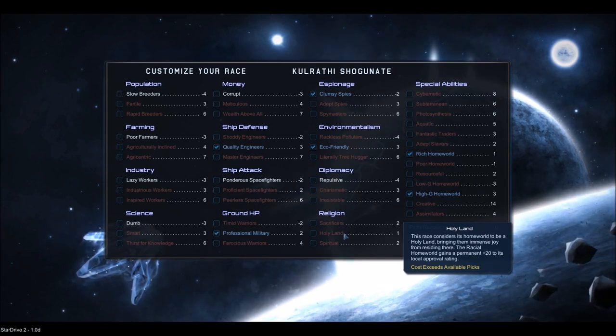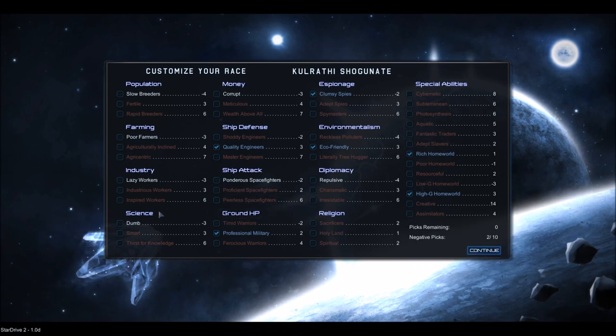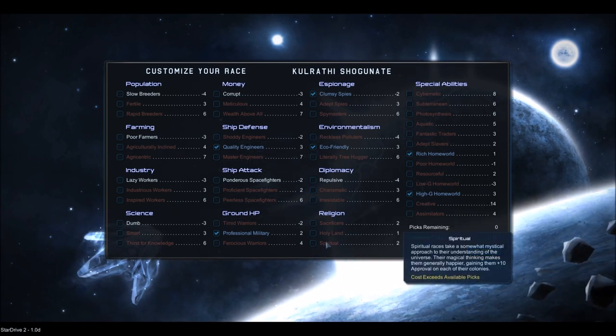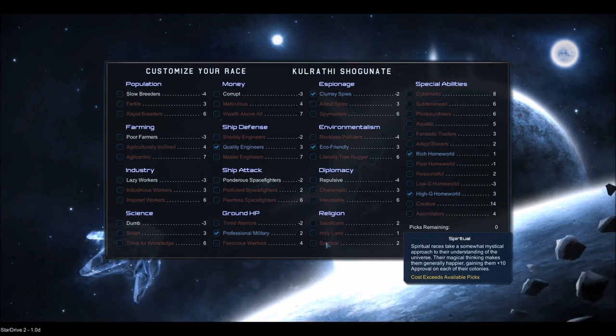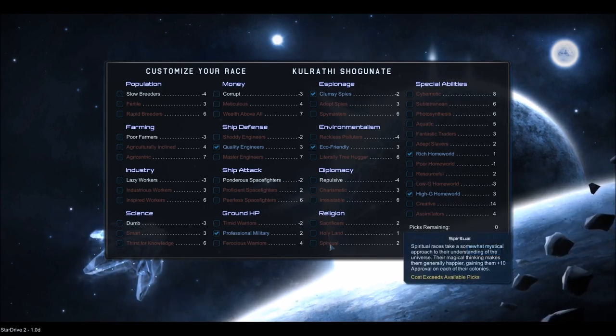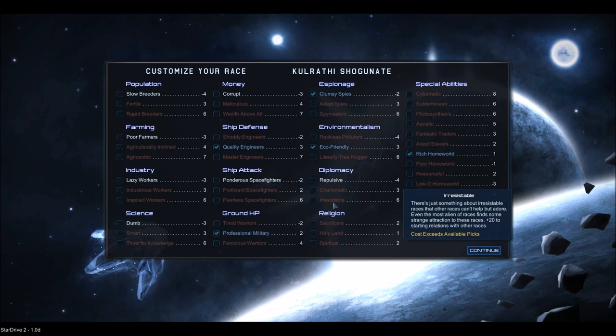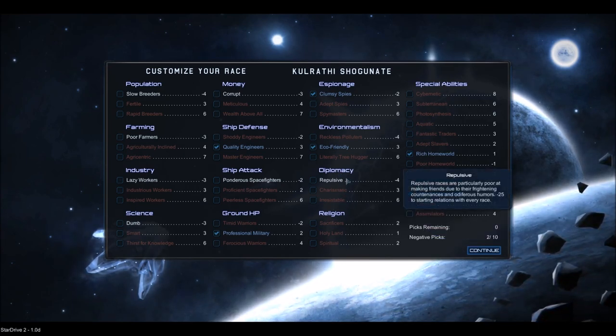Holy Land makes your homeworld gain 20% extra approval. Approval determines how much production you make — if you have very low approval, you're not going to have much production, not much science, not much food. Spiritual races gain an approval bonus on each of their colonies, which is pretty nice. Diplomacy basically determines how much other races like you, and that determines the ease of making new deals with them.